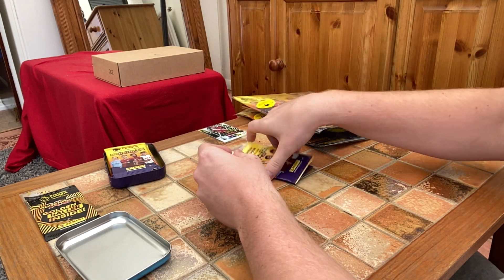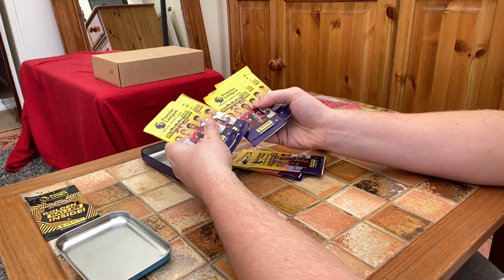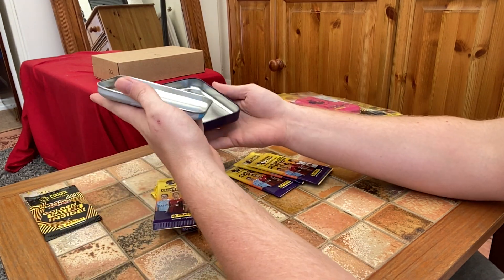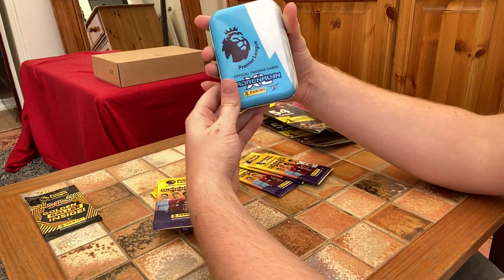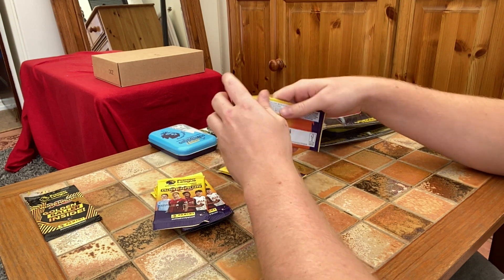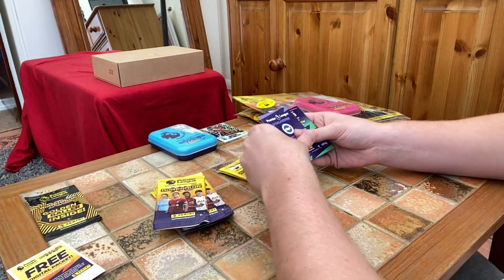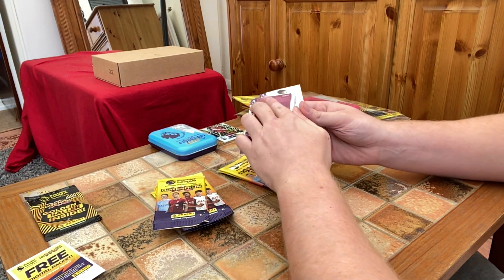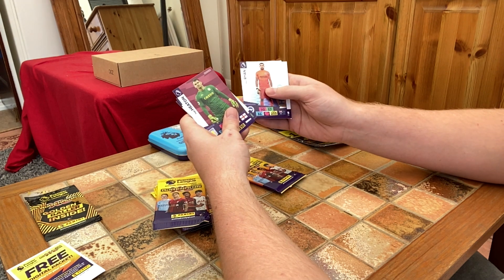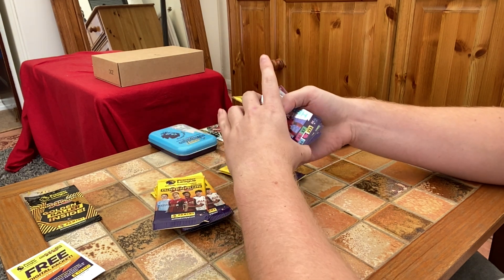We're getting six packs plus the three packs that we got on the opening page. Let's have a look and see what's inside. Just to mention as well, the tin design from Panini is really good this year — really sleek design. So we've got Tom Heaton, a Diamond Martinelli, Matt Ryan Hero, Tyler Roberts, and Goldrick. Really nice pack there.